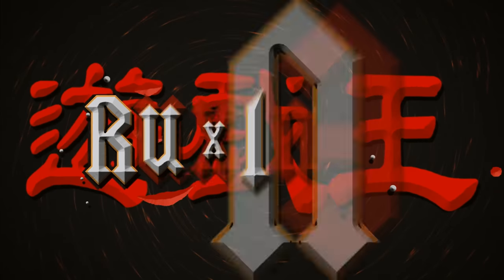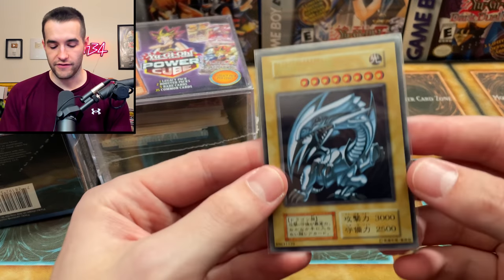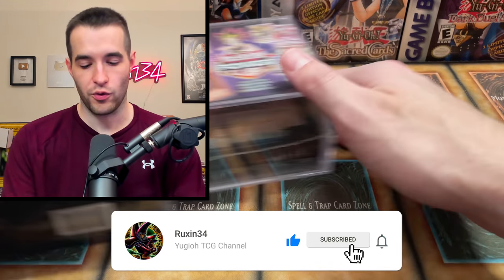Today we find out if the new Yu-Gi-Oh! Chaos Boxes are better than the Mystery Power Cubes. We're back with another epic video and yes we will be doing this versus series, but first a giveaway. I'll be giving away this metal Blue-Eyes White Dragon. All you have to do is like this video, be subscribed, turn on notifications, and let me know who you think will win — Power Cube or Chaos Box. I think there's one clear favorite here but we never know, there could be some good stuff.